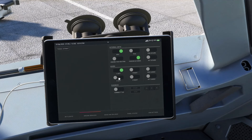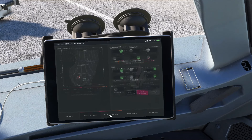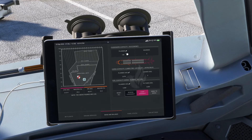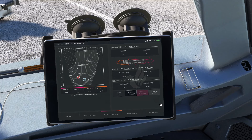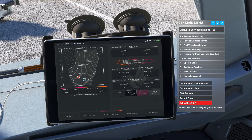El plan de vuelo también está a bordo. Revisamos las cartas de navegación que vamos a usar, pedidas desde Simbrief, ya las tenemos listas. Vamos a Ground Services: abrimos puerta número 1, número 2, y las puertas de cargo. El avión tardó un poco en aparecer, pero ya está. Revisamos en el plan de vuelo: tenemos un block de 4.4, pasajeros 138 y cargo 2.1. Vamos a cargar el aircraft con el GSX.